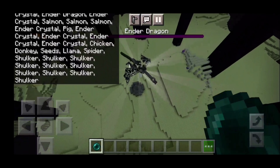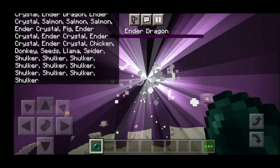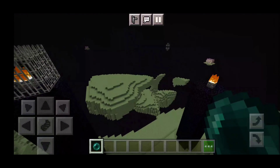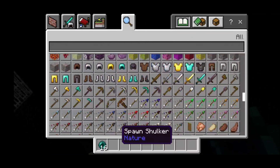We got the ender dragon down over here, and we're going to get our ender pearl ready to go. It's pretty easy to do in creative mode, so if you want a quick easy way to kill the dragon, that's how you do it. I'm also going to go through my inventory and show you exactly what's new.